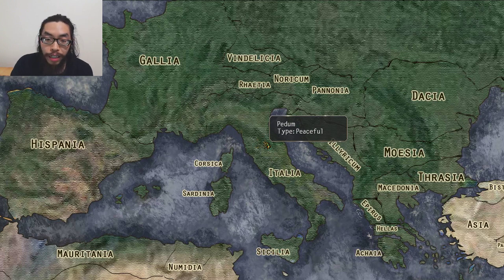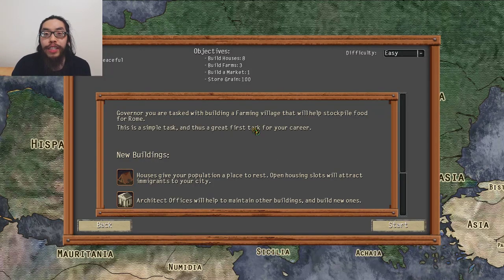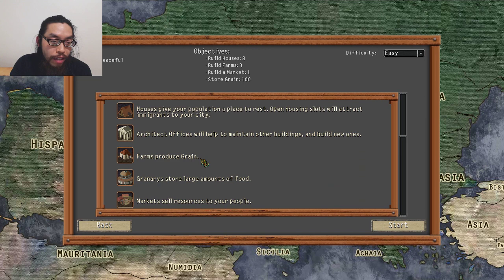It says 'peaceful' so I'm guessing there's no combat or anything. The governor is tasked with building a farming village that will help stockpile food for Rome - it's a simple task and the first great task for your career. We're gonna have houses, architect offices, farms, granaries, and markets.